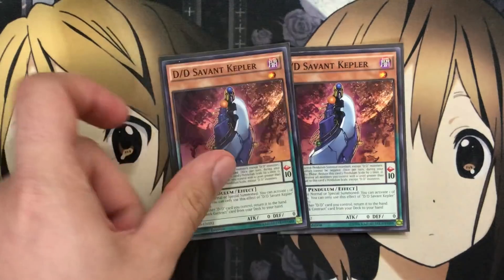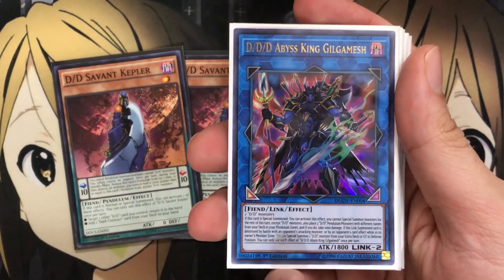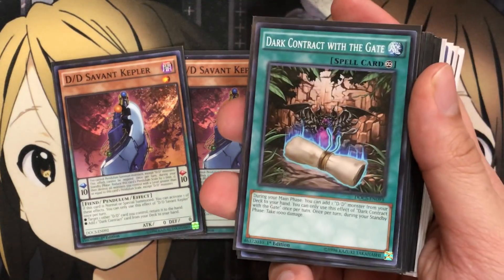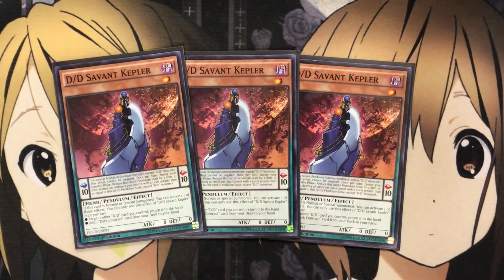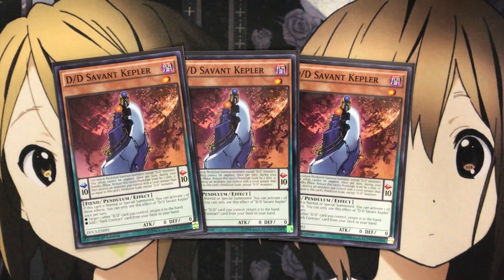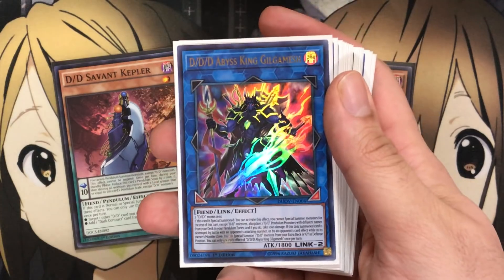For additional search cards, one of the best is DD Savant Kepler. The pendulum scale helps with DDD Abyss King Gilgamesh, but the main focus is its search effect. When this card is normal or special summoned, you can activate one of these effects once per turn: target one other DD card you control to return it to the hand, or add one Dark Contract card from your deck to your hand. The main search is Dark Contract with the Gate, and you can also search Dark Contract with the Swamp King. Being level one, you can use One for One or normal summon it to search, then link it away.